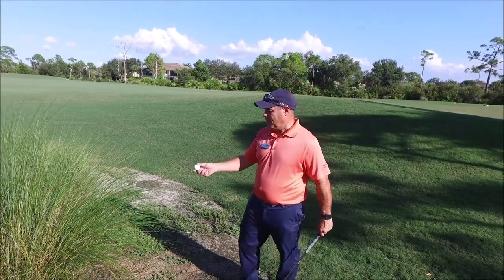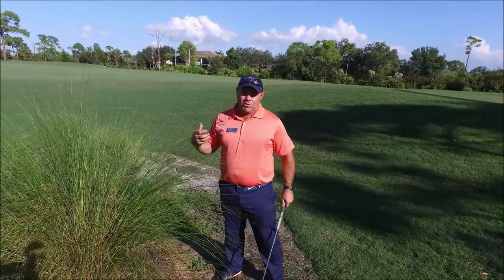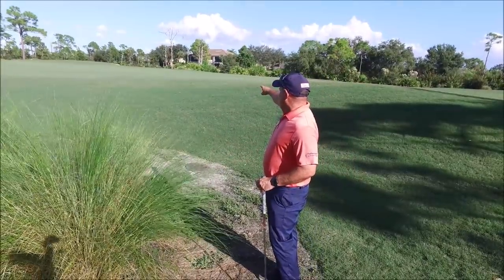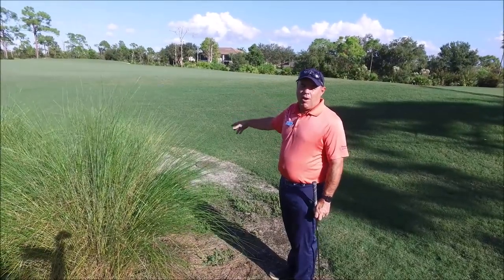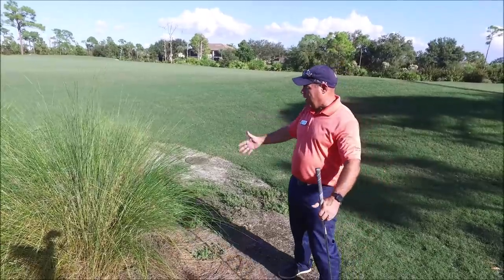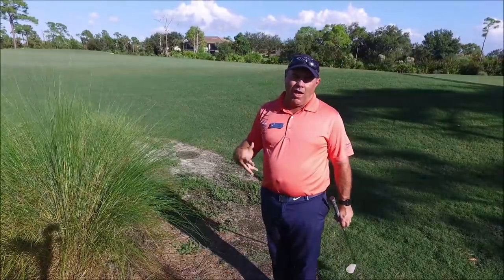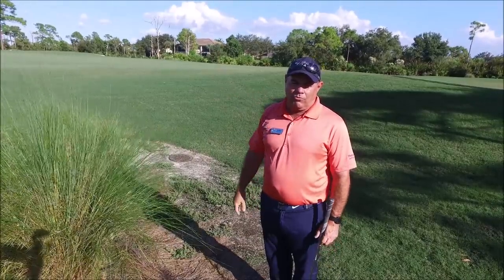If you hit it in there and can't find it, it's considered a lost ball. As covered in a previous video, the lost ball rule allows you to take a replacement ball, go parallel out into the fairway, measure two club lengths from the edge of the fairway, and drop the ball there. That is under penalty of two strokes. So you still have options: unplayable lie if the ball is in one of the bushes, or the lost ball out-of-bounds local rule at two strokes if it's lost.